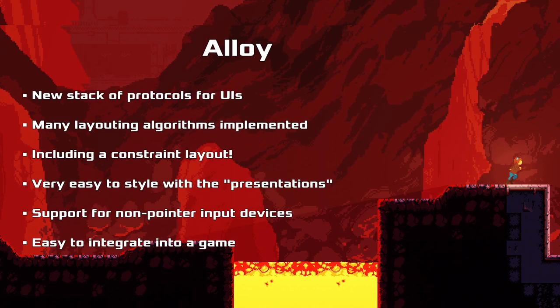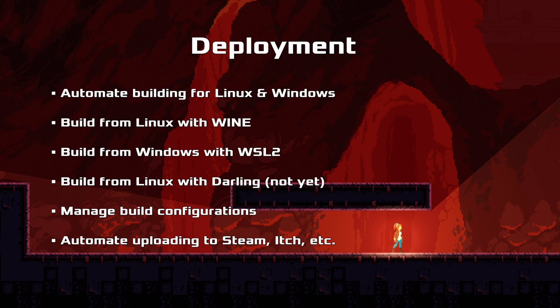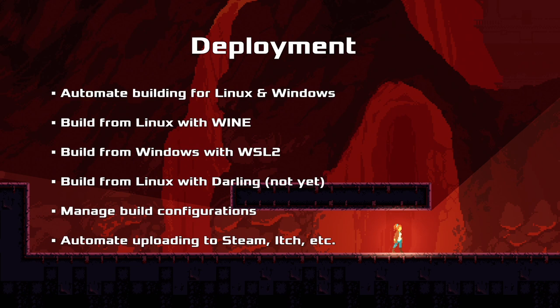Next is deployment. Once we have a game, we need to get it to actual users. We automate building for Linux and Windows. On Linux, we just build the Linux native version using an SBCL version compiled on an older kernel so it's supported on older Linux distributions - we can just run that and dump the core, works great. For building Windows, we just run Wine, and that works fantastic as well. And from Windows, we can do the same in reverse - we just run SBCL under WSL2 and build for Linux, dump our binaries out there. We've got both platforms covered.